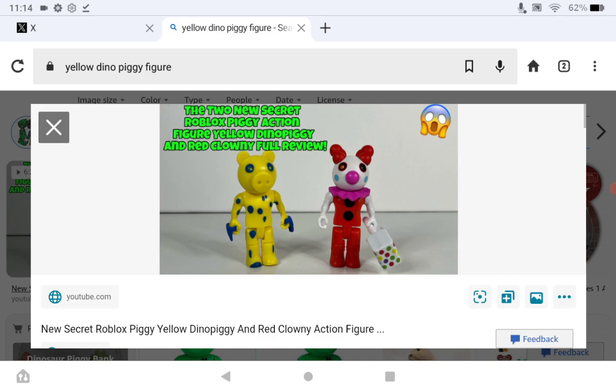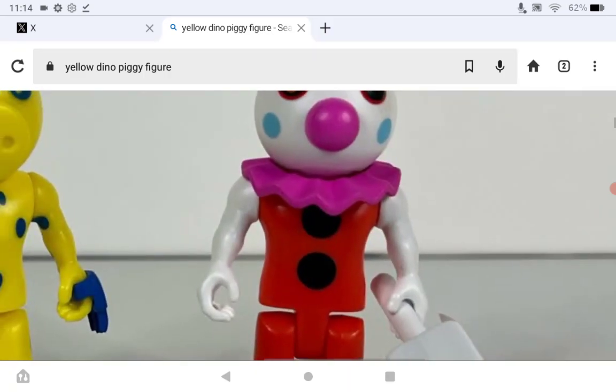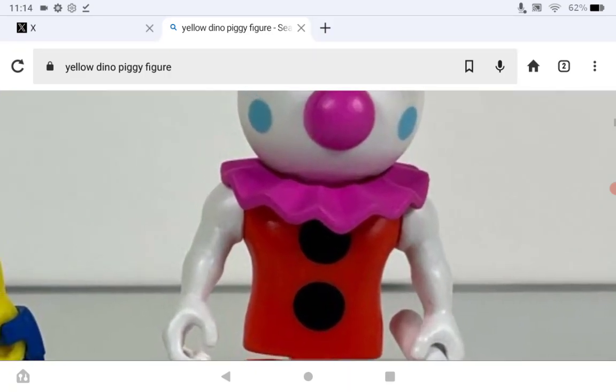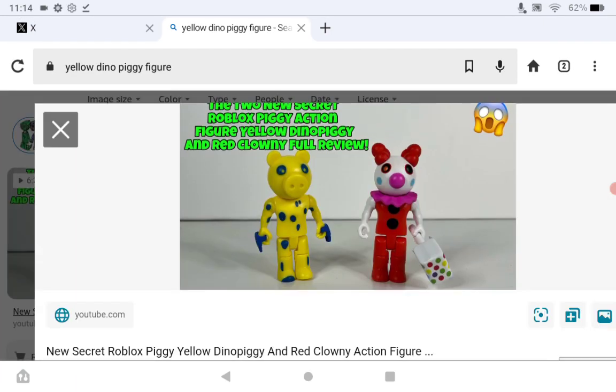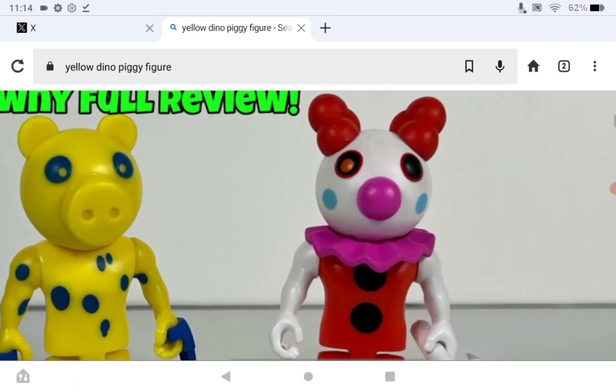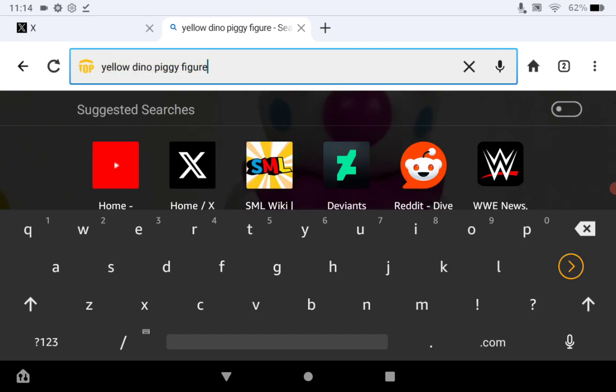You've got Dino Piggy and he's yellow with blue for some reason. Then we have Clowny, who's wearing red — which kind of looks cool — but then he has a pink nose, blue cheeks, a pink scarf... and he also has an orange eye, which proves they can make orange eyes.